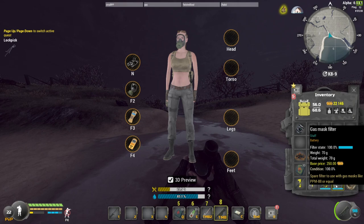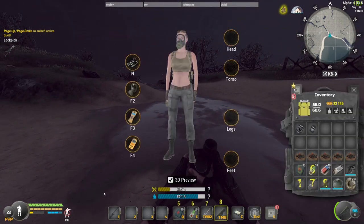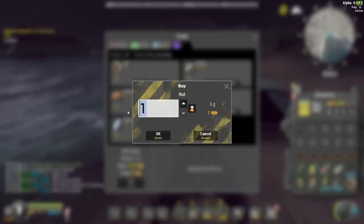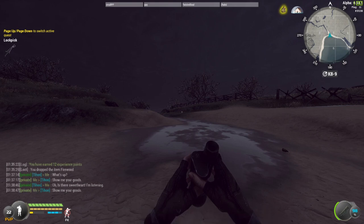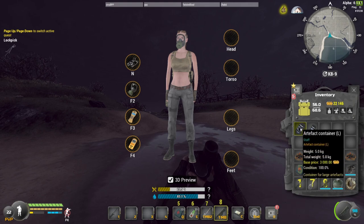A gas mask filter — obviously you want a backup. I personally keep my gas mask on the entire time I'm in there. You don't need it on constantly, but I recommend it because if you pass over a highly irradiated area without knowing, you'll die. Final item: nuts. You can buy them from this same guy — super cheap and super light. I've got 500 nuts only weighing 2.5 kilograms. I paid 250 for 500 of them. Buy them — buy a lot of them. You need them 100%. I'll show you why shortly.